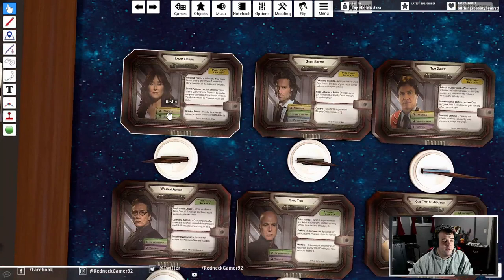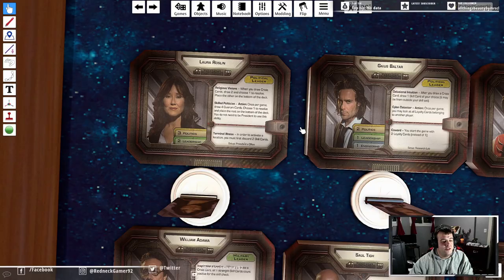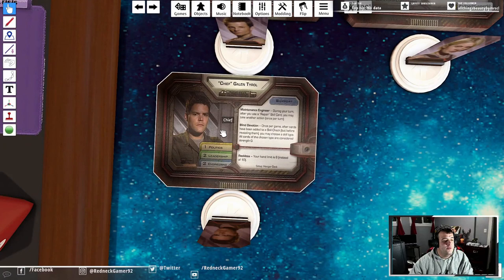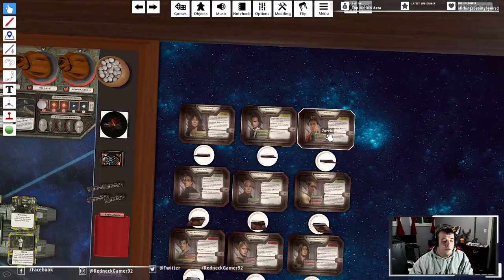Each character has certain things they're good at, represented by these colors and numbers on the character sheets. Laura Roslin is really good in politics and pretty good in leadership, not really good at much else. Gaius Baltar is okay at politics, and moderate in both leadership and engineering. Chief Galen Tyrol is okay in politics, pretty good in leadership, and pretty good in engineering.